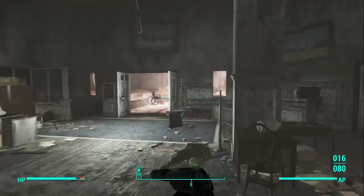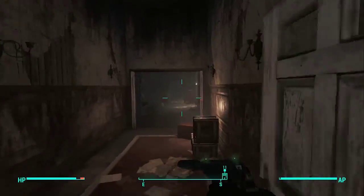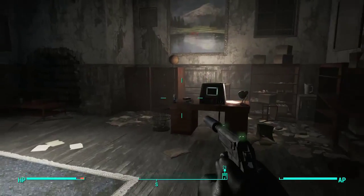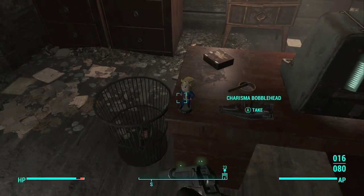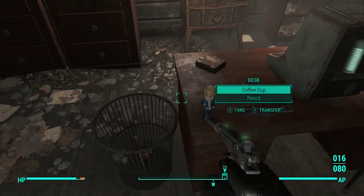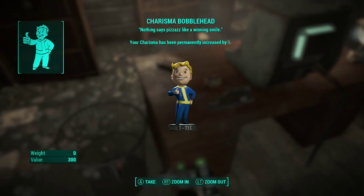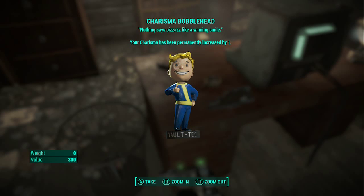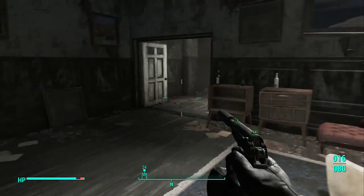Alright, so once you get inside here, you're going to take a quick right and go down this hallway. Another quick right through this door, and just like that, the bobblehead's going to be sitting on the desk. When you come here for the quest, it's going to be a lot more difficult to get there — there's going to be a lot of raiders, a lot of stuff going on — but if you missed it or if you just want to know where it is, there you go.